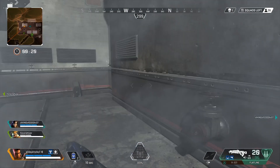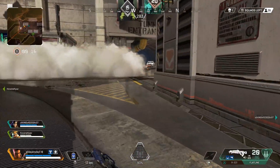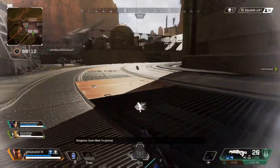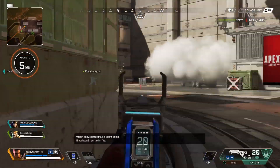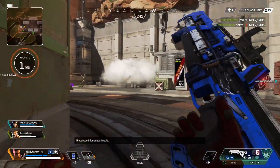Her passive allows her to have an increase in movement speed when being shot at. Not necessarily being hit by bullets or taking any damage, but if a grenade is thrown in your direction or a bullet flies near you or you're in any real danger, you'll get a burst of speed allowing you to zoom away from the danger or rush towards the enemies.